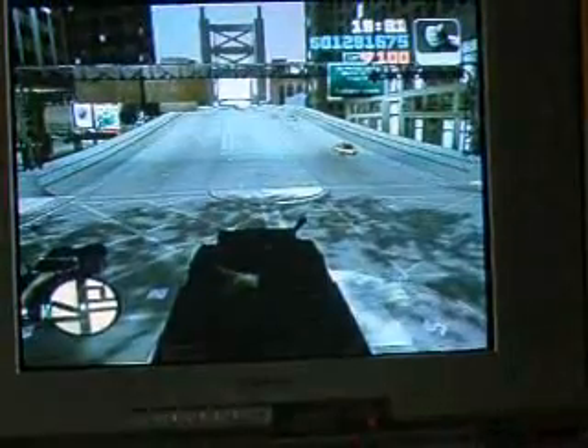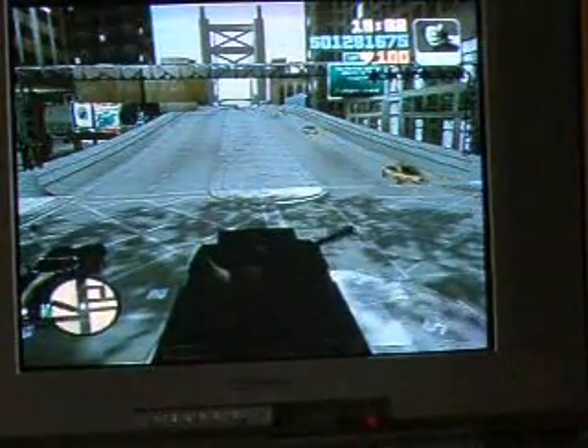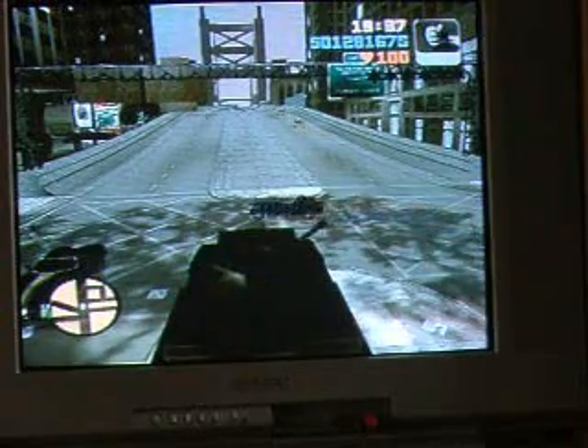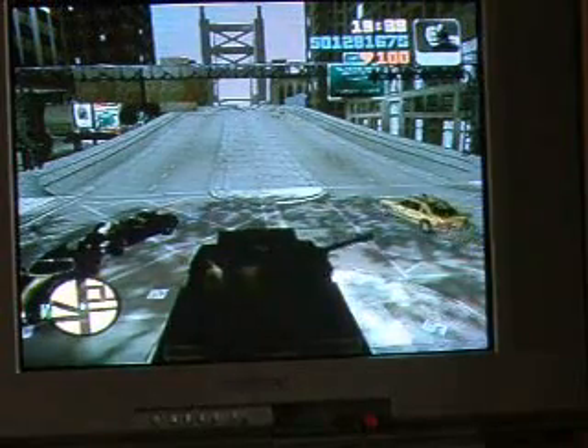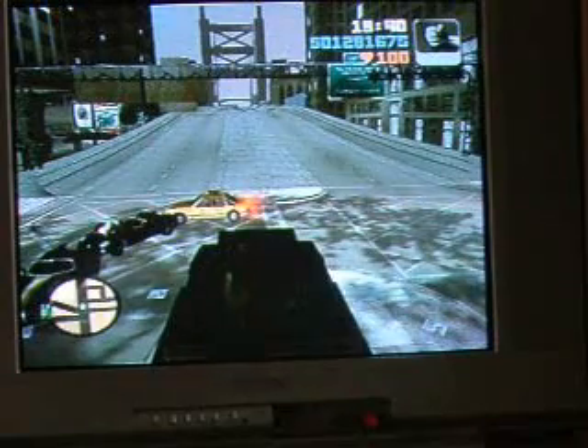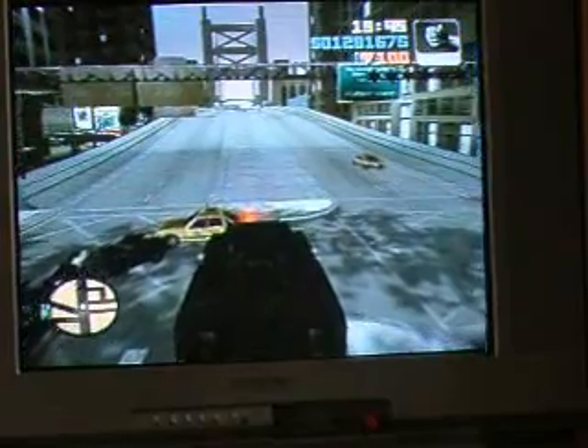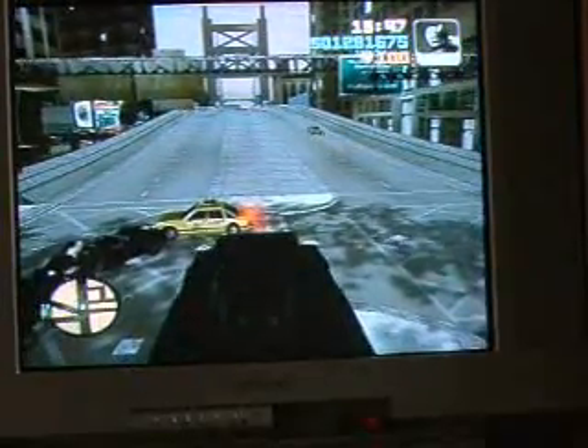This is a little film I call 'How to Jump the Tank.' First thing you want to do is get in line with this bridge — whatever this bridge is called — and turn your turret backwards. Here's your forward on your tank. We don't want any cops chasing us so we can do a nice clean jump.